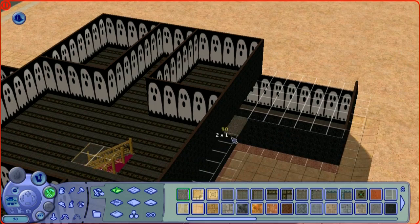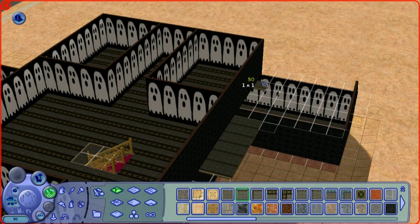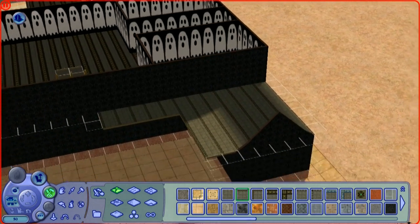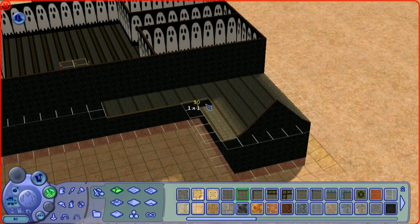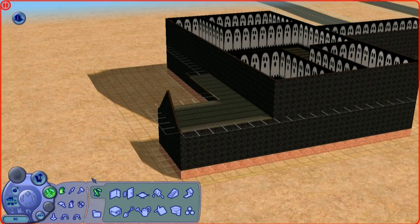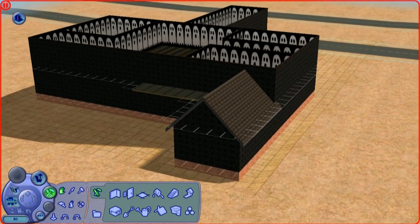Now we're going to put down some outdoor paving — a little veranda area where they can walk outside and throw people they don't like over the edge. So they can push people over into their swimming pool with a shark downstairs. I'm not encouraging violence though — you can't do that in real life. That's just evil. In The Sims you can do lots of things of course.